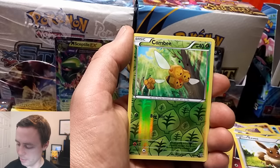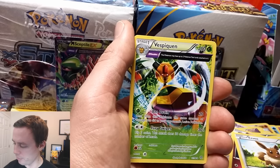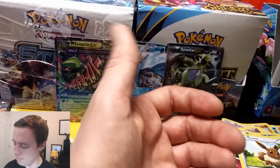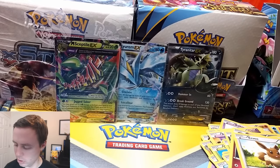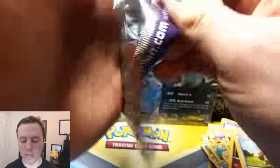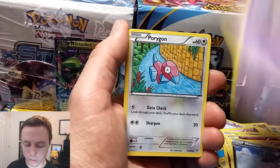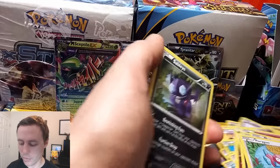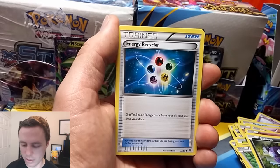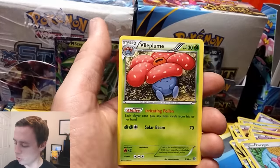Vaporeon, Combi, and another Vespiquen. Was it Golurk that was a Rare? Yeah, Golurk was a Rare. Ancient Trait Cards — one of the coolest additions to Pokemon cards. Ralts, Golett, Malamar, Baltoy, Porygon, followed by Sableye, Metang, Energy Recycler, Metagross — that's Reverse Holo Rare — and a Vileplume Rare.